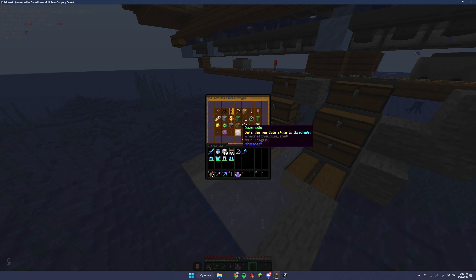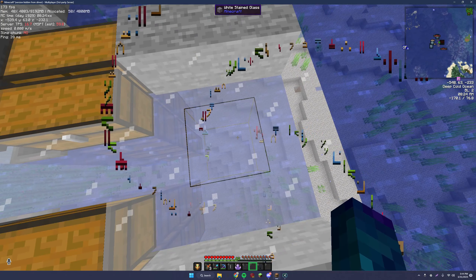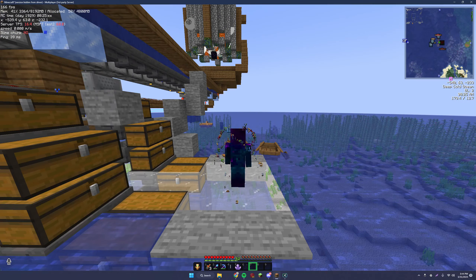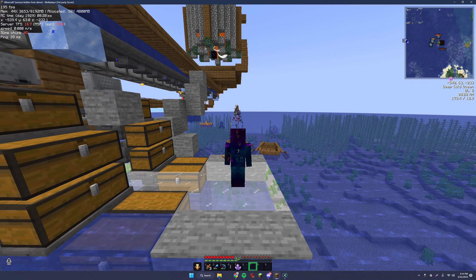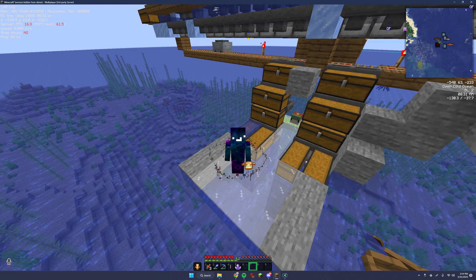There are all sorts of different particles and particle styles, and you can customize this pretty much however you want — including when you mine things, when you attack mobs, when you run around, shoot arrows, all sorts of things. Right now as you can see, I have this quad helix of enchantment particles floating around me, and that's just one of the particles — there's a multitude of others.